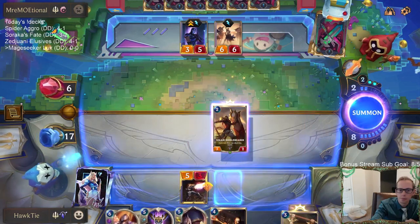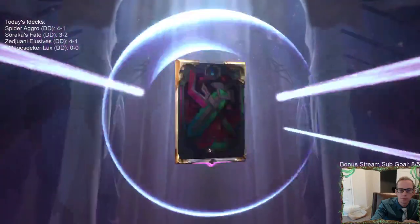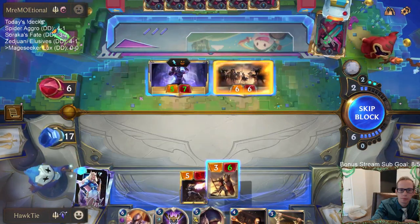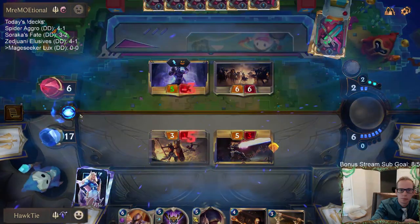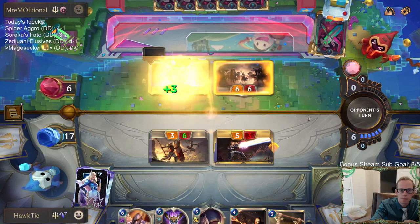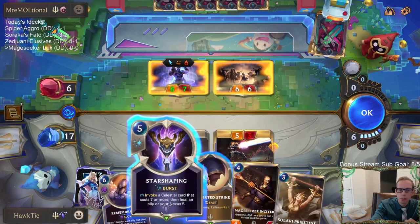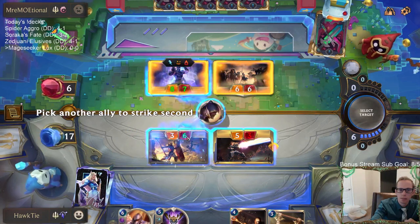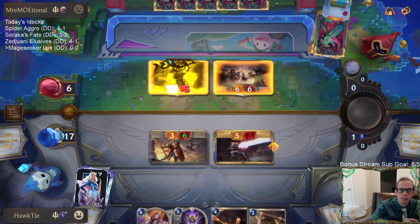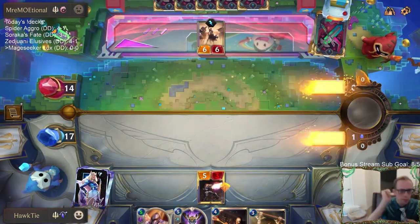All right, leveled up Lux! Unyielding Spirit Lux is going to be difficult to beat now. We are at zero out of six because the Sharp Sight happened before the Unyielding Spirit, so we wasted a little - if it was six out of six it would be easier to get more Final Sparks, but that's not the case. I'm going to kill this Shen.